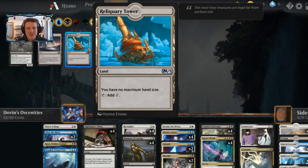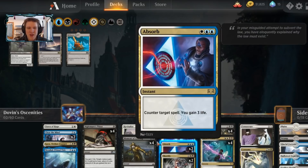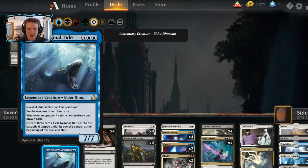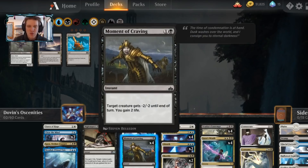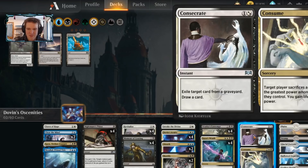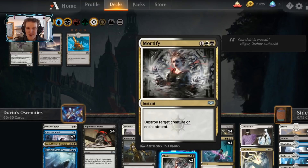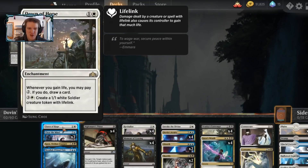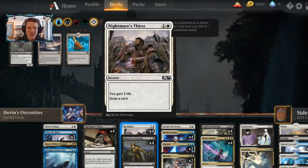Reliquary Tower is not a good card, especially not in a deck with cards like Kaya's Wrath that require all these colored sources and Absorb. So I don't run it, and instead I'll use Nezahal if I want a no maximum hand size. It's also not the end of the world if we have to discard a few times. The whole rest of the deck gains life and kills things. In fact, there's only one card here without the potential to gain life — Clear the Mind and two Mortifies don't gain life.